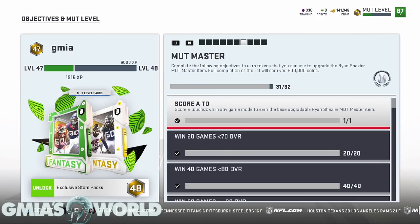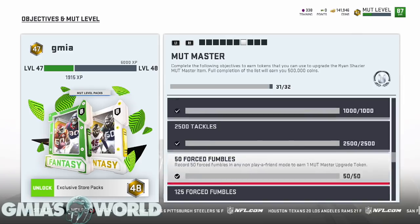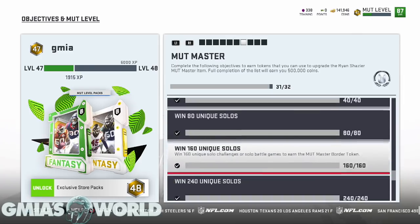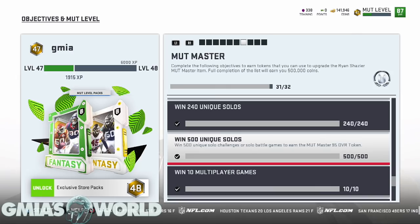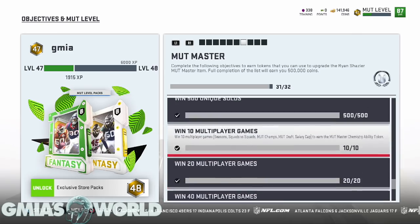You can still complete MUT Master even at 31 out of 32. What happens is you can either do the 500 solos or you can win 125 games. Either path gives you the 95 overall token. When you do both, you get an additional 500,000 coins. So you're going to have to play and win those games to get yourself half a million coins.